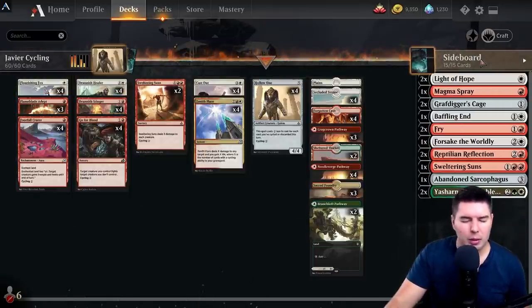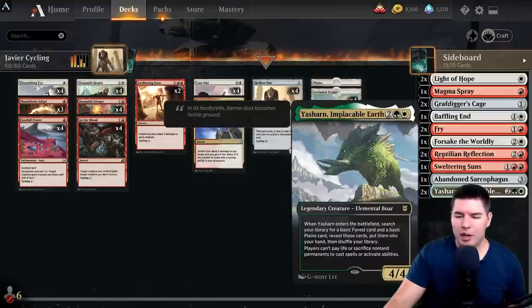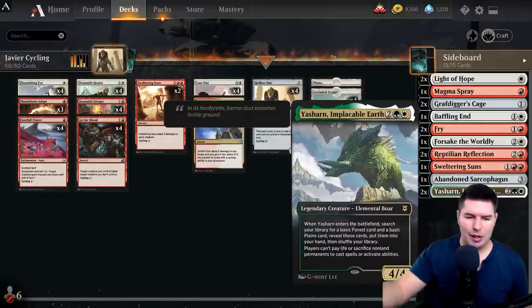This does have a whole sideboard that we're not going to play — we're playing best of one here today. That's the reason why there's some green mana, which is just for Yasharn, which I think shuts down certain decks.